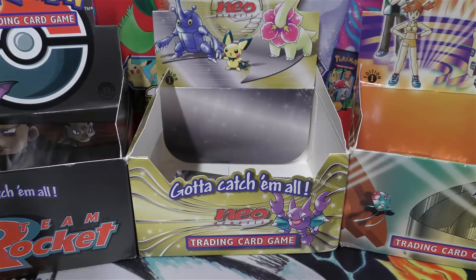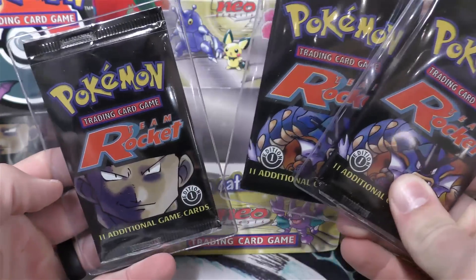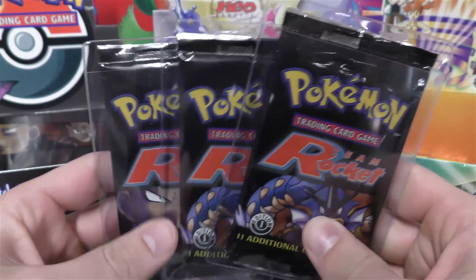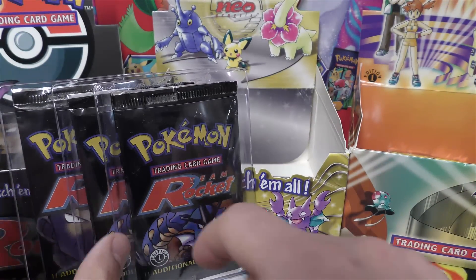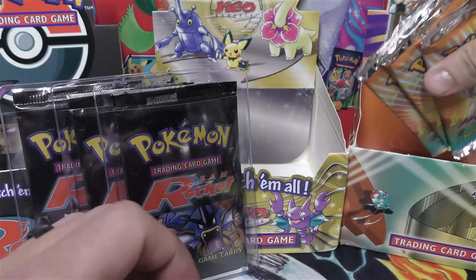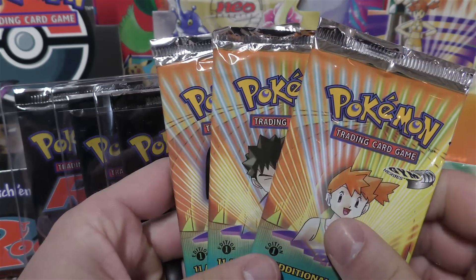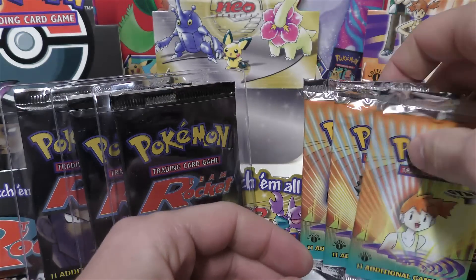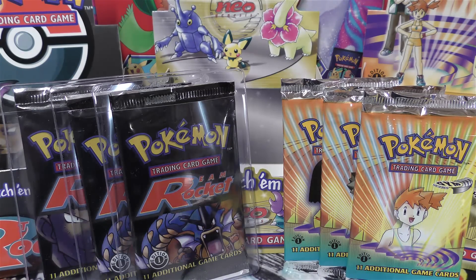We're going to open up two sets of three packs today. First, we're going to open up three Team Rocket first edition, hopefully unweighed packs from Adam. I think he got these off eBay and he sent them to me to open. And then we have Jack, who bought three Gym Heroes packs before. He didn't get any holos, and he bought three more unweighed first edition Gym Heroes booster packs. So hopefully he'll have better luck in this one. We'll open up his packs second.